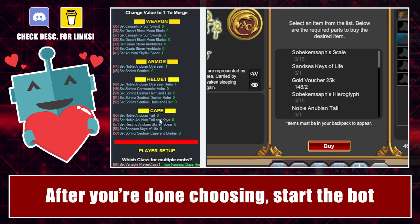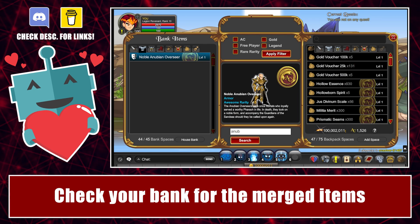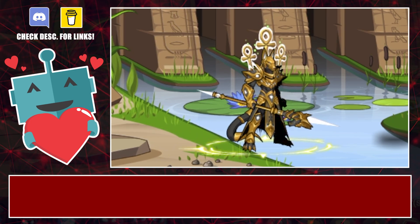After you're done choosing, start the bot. Once the bot is done, check your bank for the merged items. And that's it. Goodbye!